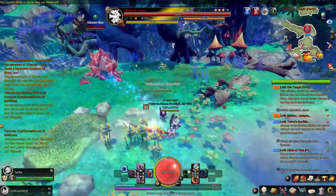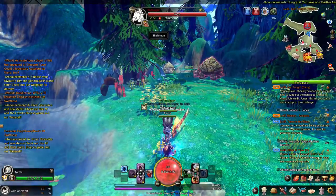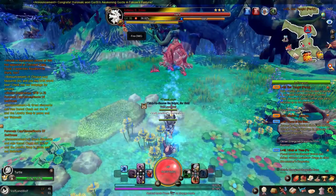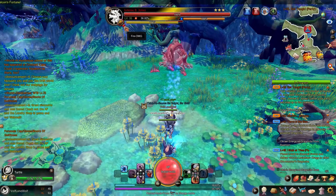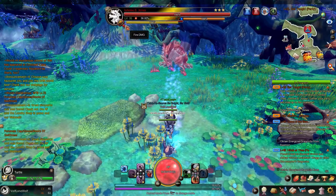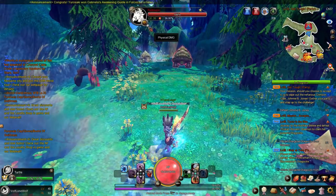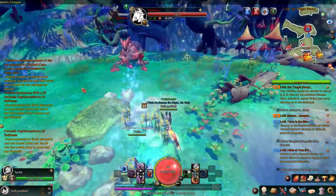He's a Drakemon, and this one over here is a Shellomon. The elemental type is right here — this little dot. Just hover over it and it tells you. He's a fire type, and this is a physical type, so it deals physical damage.